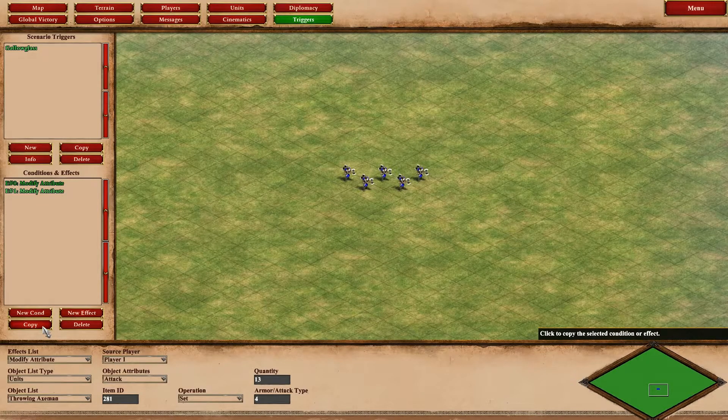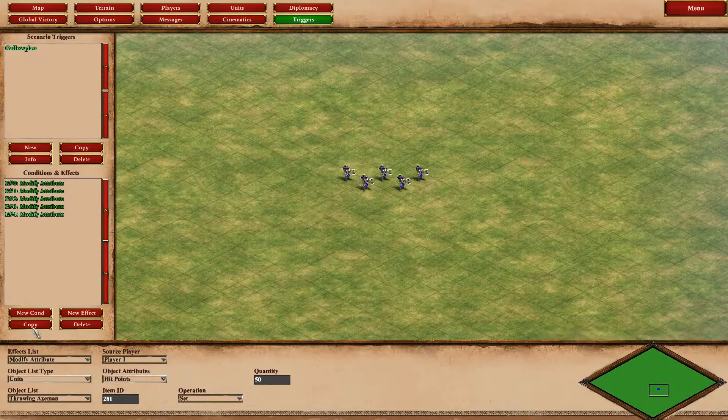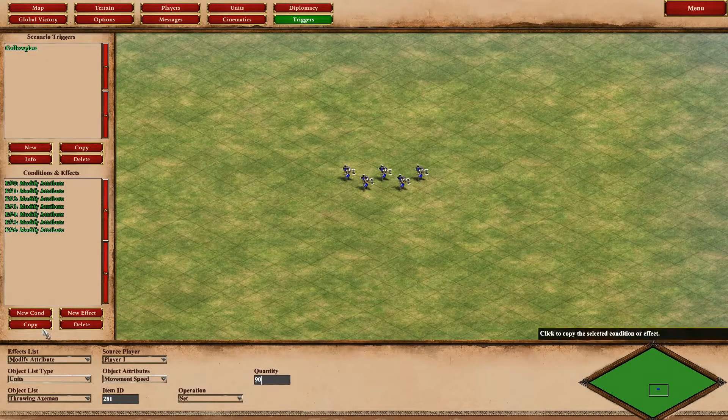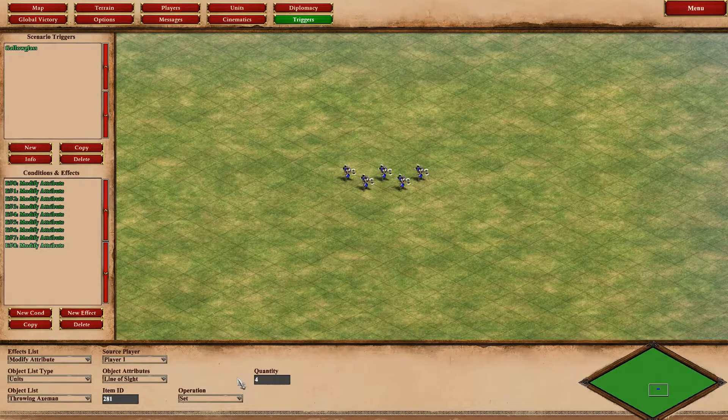I was thinking the Galloglass could be a Castle Age almost-champion with only a few drawbacks to stay balanced. I changed the base armor to 2 melee and 1 pierce. To balance this rather high melee armor for a Castle Age infantry unit, I reduced the HP to 50. This way the Galloglass can withstand more melee damage than a longswordsman and has the same armor as a knight, but is not as durable due to the low health pool — making it quite vulnerable against archers or siege weapons. I then fixed the reload times, walking speed and line of sight to match the longswordsman.